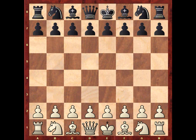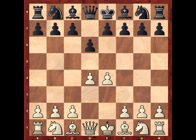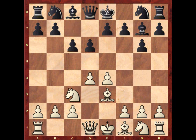Natalia has white pieces and she plays E4. Black responds D6, then D4, G6, Nc3, Bg7, Be3, C6, Qd2, B5.